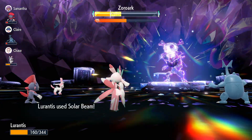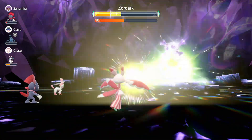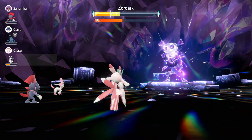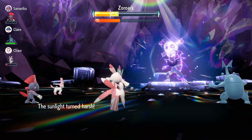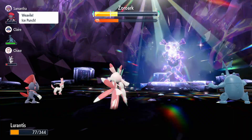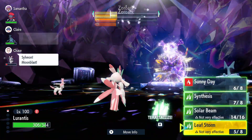For the rest of the moves we have Sunny Day, Synthesis, and Solar Beam. Ideally you want to use Sunny Day on the first turn. The reason is that Synthesis heals you by three-quarters in the sun — basically almost all of your HP — which is really good. And Solar Beam, as you probably already know, doesn't need to charge under the sun.